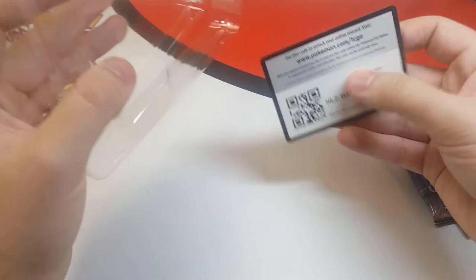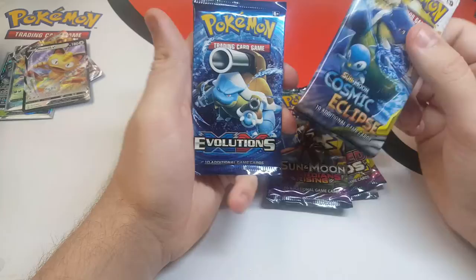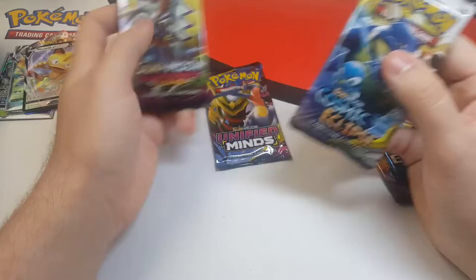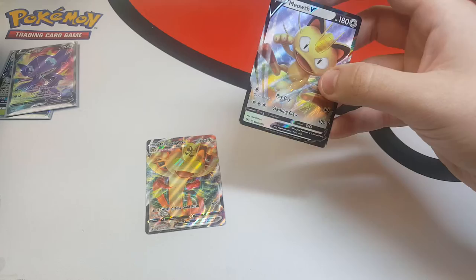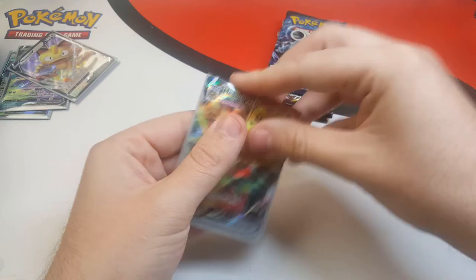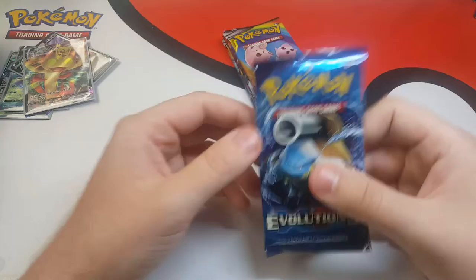There's the code card for you guys. Looks like we got another Cosmic Eclipse, Unified Minds, Sun and Moon Guardians Rising, Cosmic Eclipse again, and Evolutions. We'll open Evolutions first, then save a Cosmic Eclipse for last - feeling like there's some luck in it. Unified Minds, Burning Shadows - that's a good setup. Let's get the two promo cards sleeved up as well. Meowth V sleeved up - looks very nice. Meowth VMAX as well - there we go, beautiful looking card. Now let's get right into the packs.